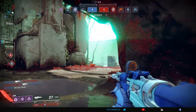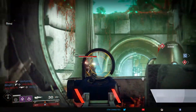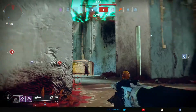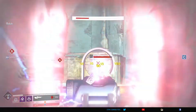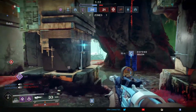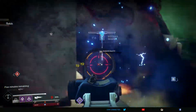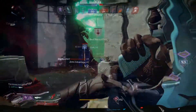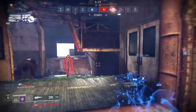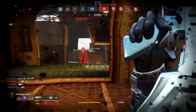Coming in at number five is the Lincoln Green. This gun is certainly an acquired taste. You can do well with it in PvP — I've been killed with it on a number of occasions — but as pulse rifles are not in the best place in PvP meta, you'll definitely have to pick your engagements wisely. At its ideal range this gun is formidable. It has a very high rate of fire, decent stability, and pretty solid impact for a pulse rifle.